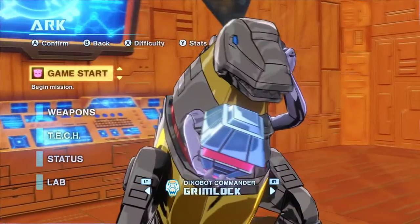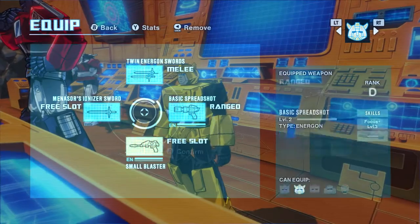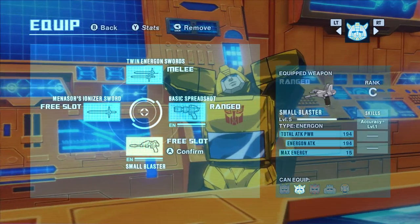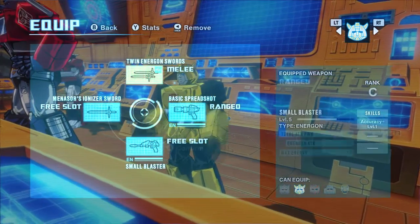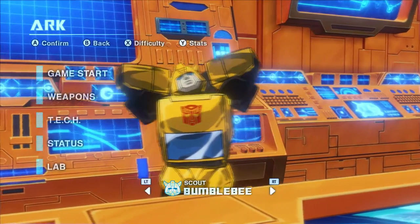So at this point I've unlocked all of the characters to play as, so they're all good to go. Basically, you've got these four weapons that correspond to positions on the D-pad. So up is, at the moment, mapped to the twin energon swords and then basic spread. That's how that works. And basically, I've been mapping the opposite sides to melee and ranged weapons just to help my brain deal with it in the middle of combat.